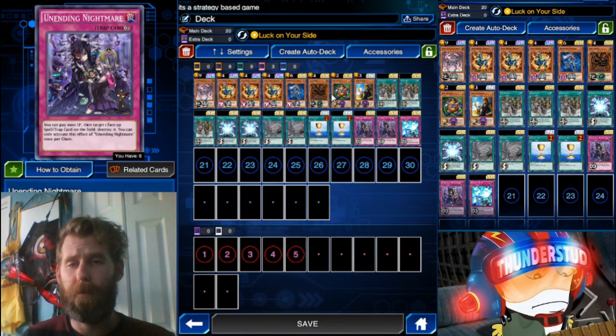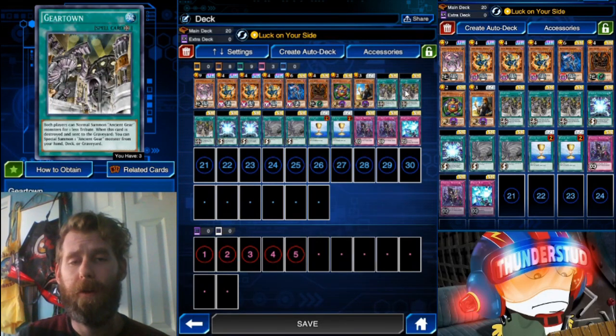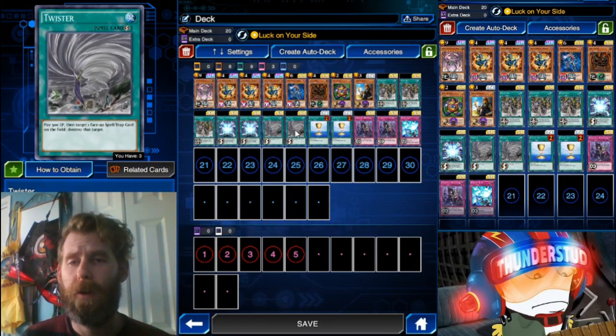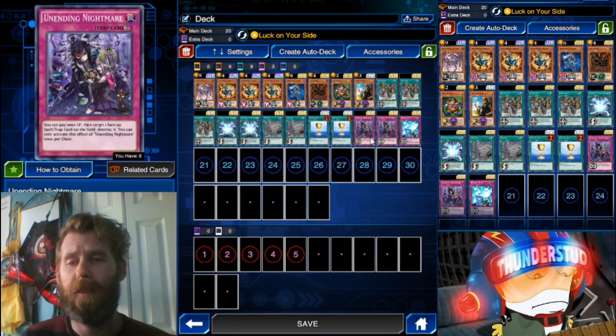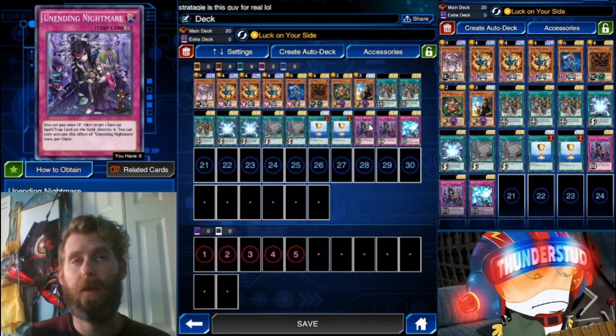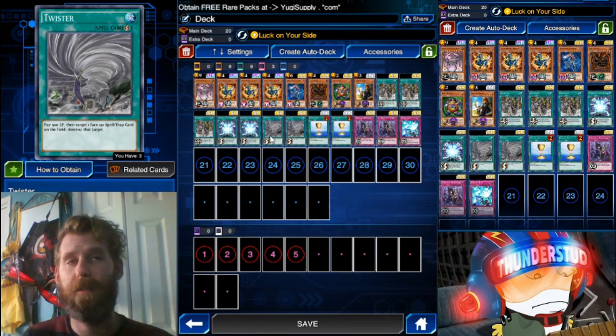I've combined it now with Ancient Gear, and what that means is I put in a Gear Reactor Dragon and three Gear Town. What that lets us utilize now is Unending Nightmare and Twister, which we're utilizing the negative — the pay life points aspects of them — to help us get our life points down for Luck on Your Side. Unending Nightmare can really drop a lot of life points for you. Twister also helps against the mirror match when you're fighting other Ancient Gears; you can make their Gear Town miss the timing.